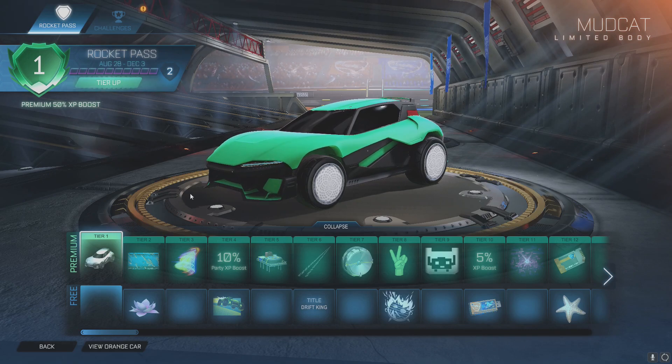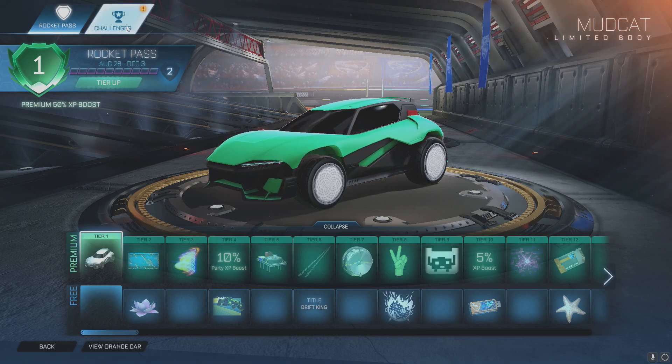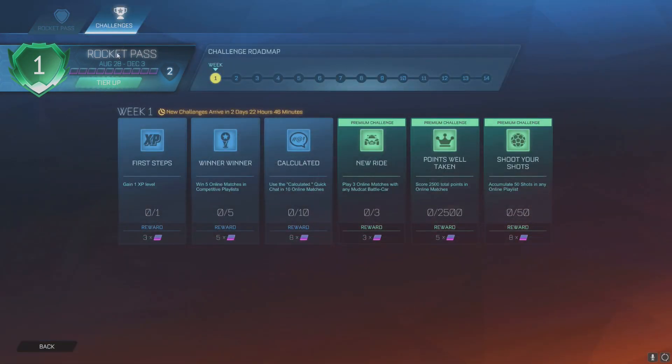With every Rocket Pass you get 70 items. It's 10 keys for a Rocket Pass — you can do the free one which gets you like 10 free items, but you get the premium one for 10 keys and you get all these items, plus you'll get some keys back too.